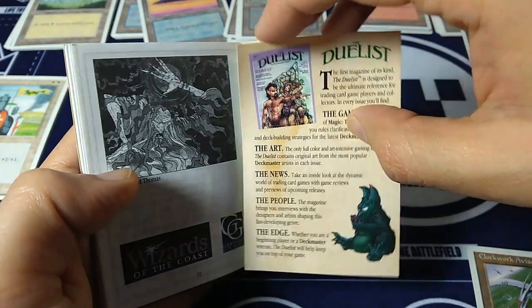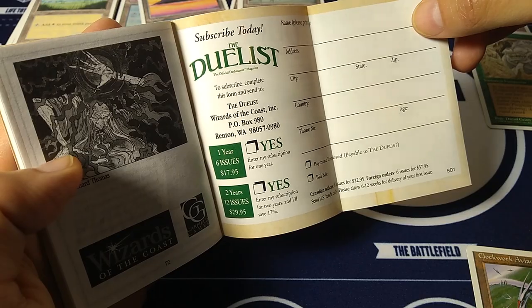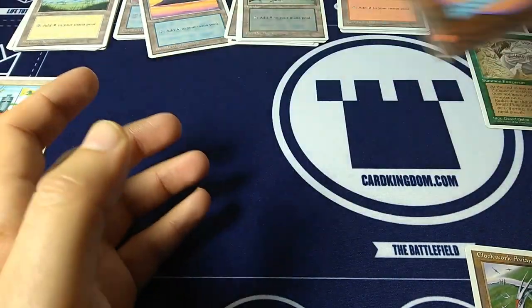There's the channel artwork in the Duelist magazine — subscribe today, one year, six issues, $17.95. Anyway, back to the cards.